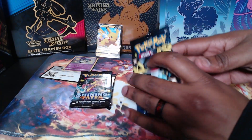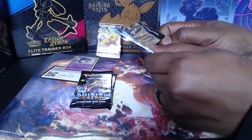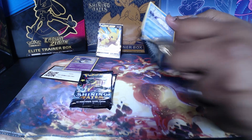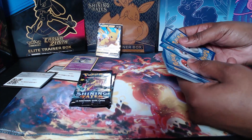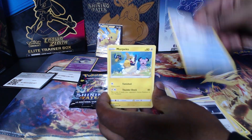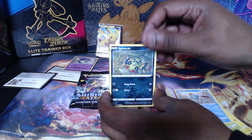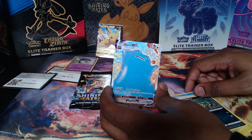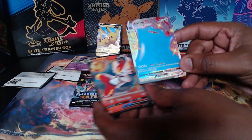On to our second pack, see what we get. We're looking at energy, Thwackey, Dream trainer, Ball Guy, Shedninja, Morpeko, Cacnea, Chewtle. I do see some holographic back there - Sinistea, and we are looking at - oh! Shiny V-MAX Ditto! With the Cinderace V right behind it. Okay, not bad! Look at that V-MAX Ditto - yo, that's beautiful, awesome!